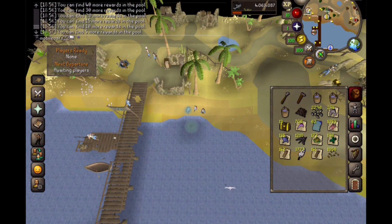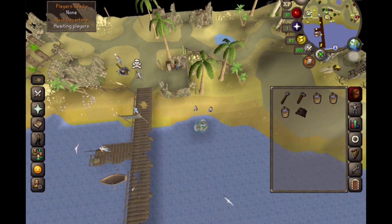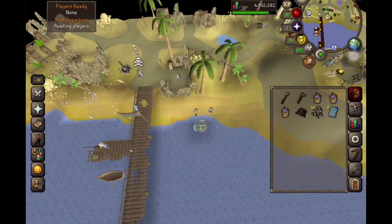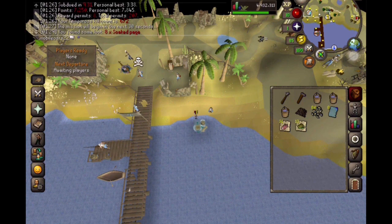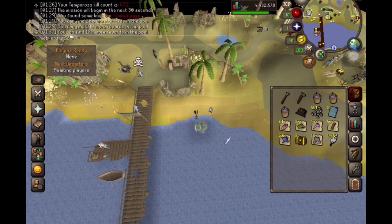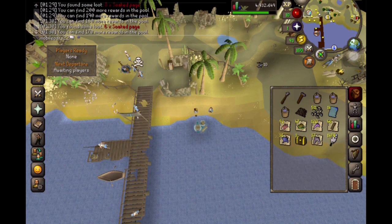Dragon harpoon - we're still stuck here. All right guys, we have 207 reward permits to go. Let's just get into this. I really hope we get this dragon harpoon because I'm ready to get out of here and move on. I really do not want to get 99 fishing here. I want to get that between catching karambwans and getting minnows for sharks, but if we have to, we have to. Hit that like button, hit that subscribe button, and leave a comment down below on what permit number you think we're going to get the dragon harpoon at. We're at just over 3,000, so let me know how many permits we're going to need in total to get that elusive dragon harpoon.